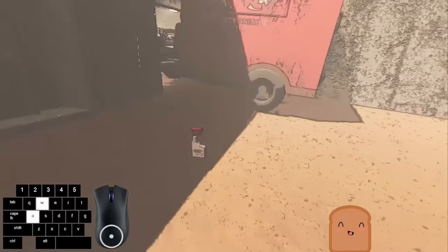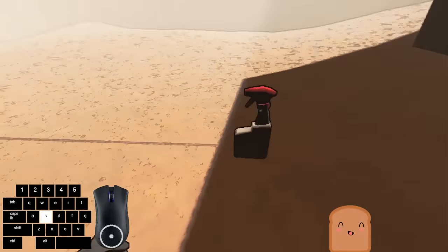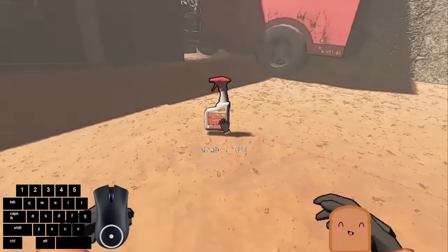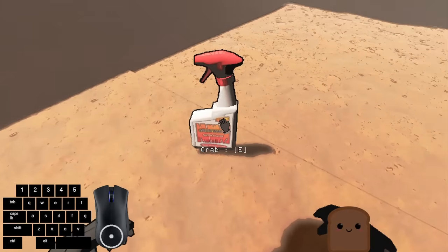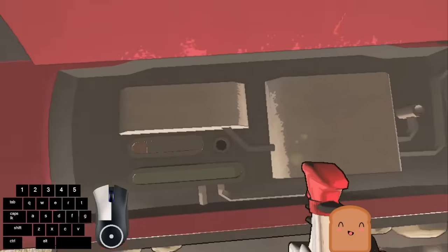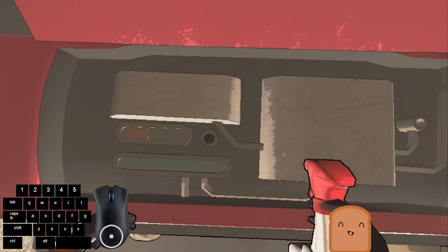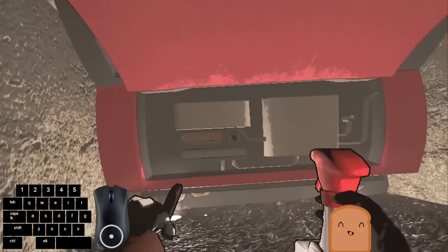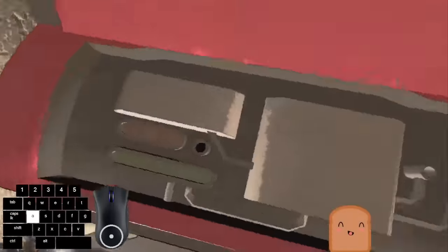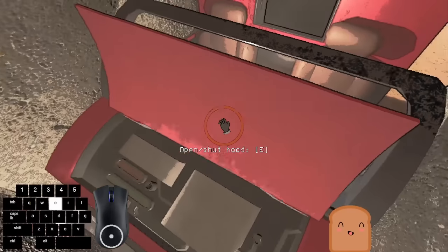The next thing you need is weed killer. This can be bought in the shop for 25 credits, or on earlier versions it's 40 credits. You put it in the engine of the cruiser by opening up the hood and spraying it — this heals up the cruiser and gives it the boost. The orange bar is your boost, and you can have up to five jumps. Once the orange bar is full, you have all five jumps.